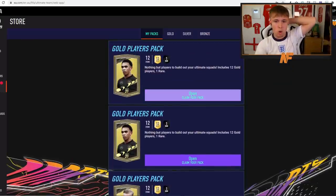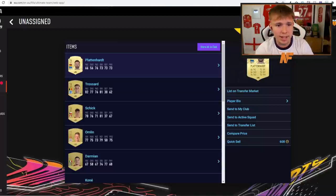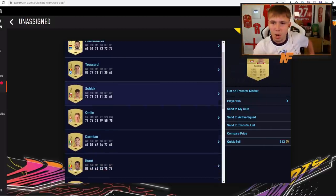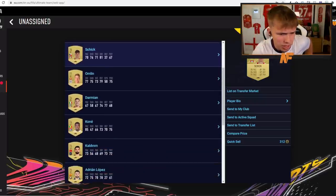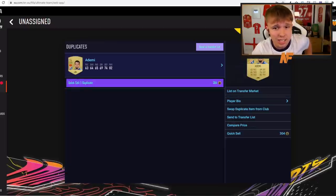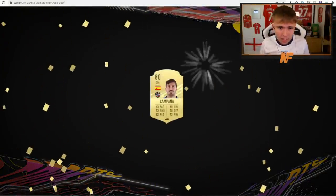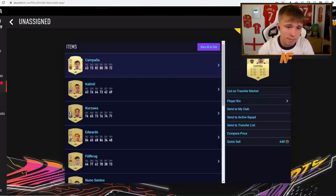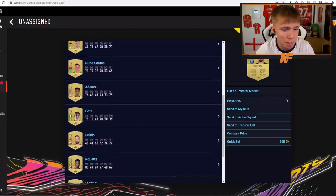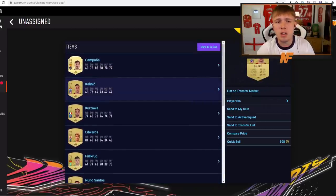Gold players pack — next one up. That's not great. Plattenhaut, Trossard — actually quite a decent baller. The old Welbeck guy doesn't really look like Welbeck anymore. The rest is pretty average and we've got our first duplicate, so we'll send him to the transfer list. Next gold players pack — Campana. We've got Kazawa, not a bad left back to link with players like Kimpembe.